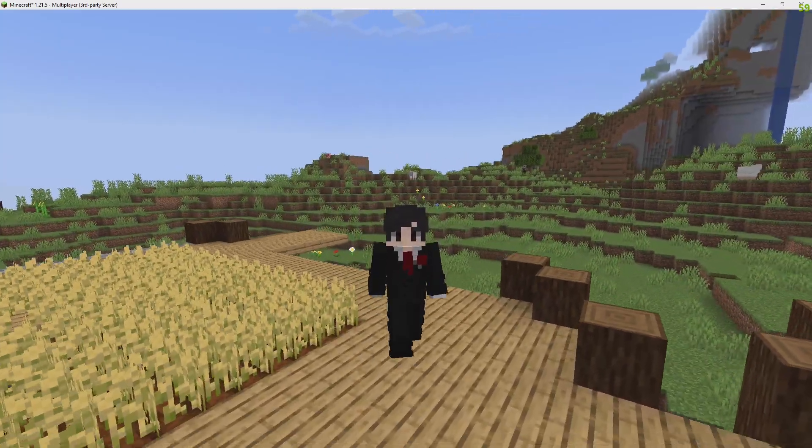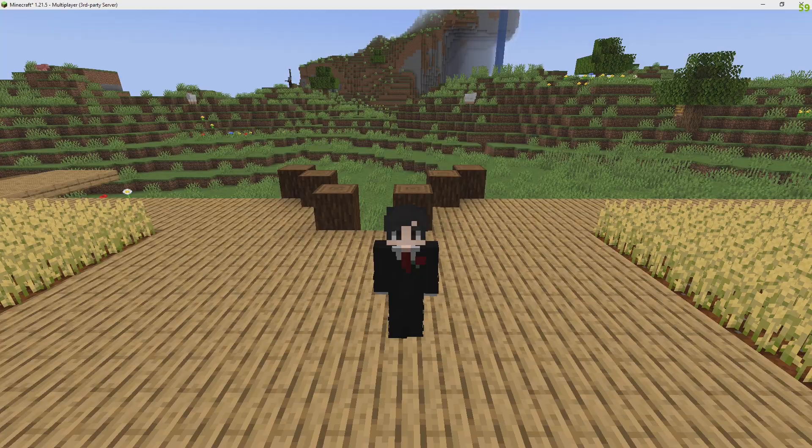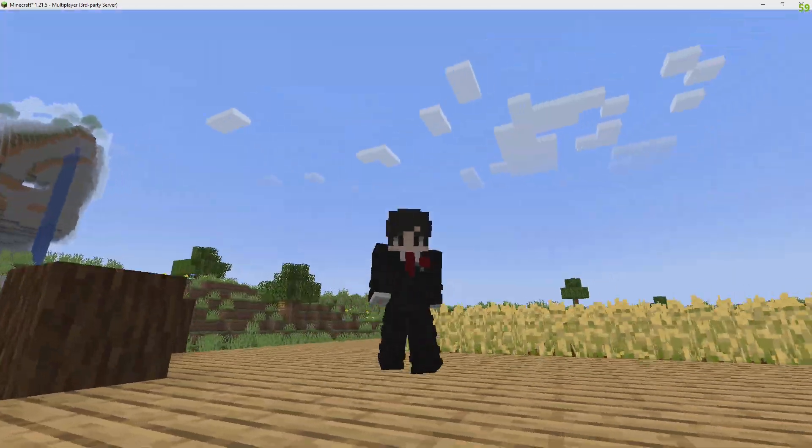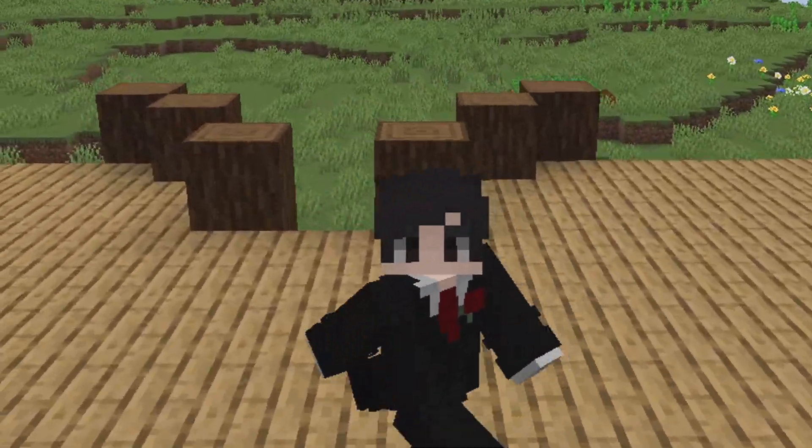What this plugin does is give players a golden shovel — or they can craft one either way — and they can use it to claim land. There's also an automatic chest protection in this plugin.